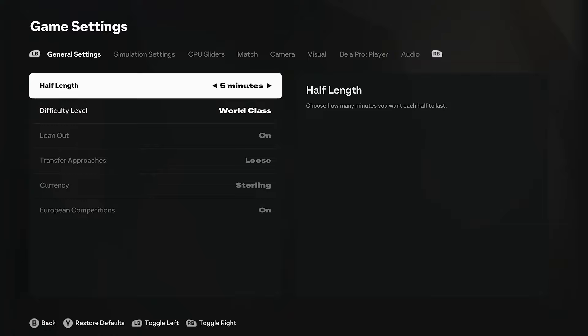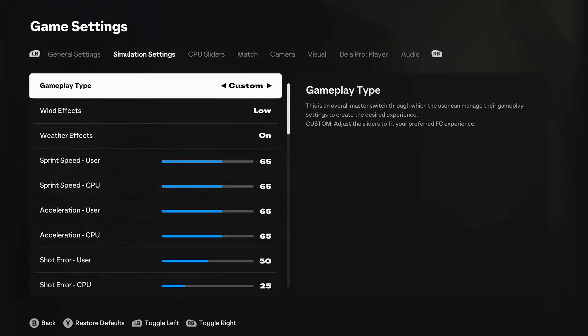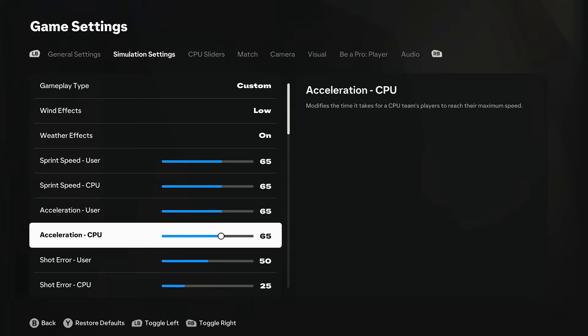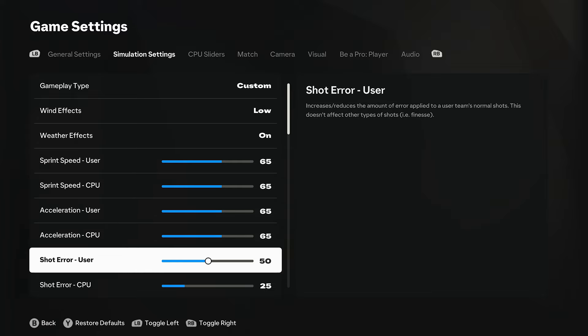Here are my updated sliders for FC25 goalkeeper career mode. I'm down to world class now - that's a crucial thing. Four minute halves, but five minute halves means you get a lot of highlights. The settings are quite similar - I've still got 65 sprint speed on both, which I feel quickens the game up a little bit. Acceleration is just a preference thing.